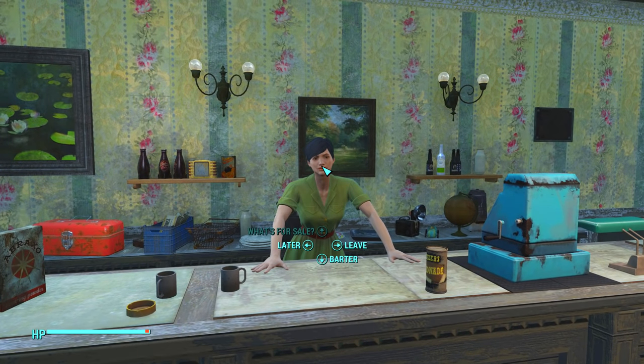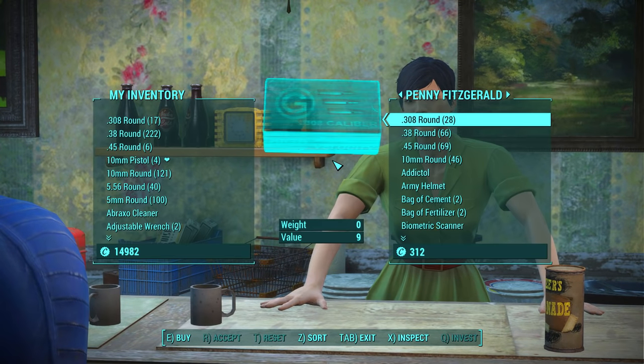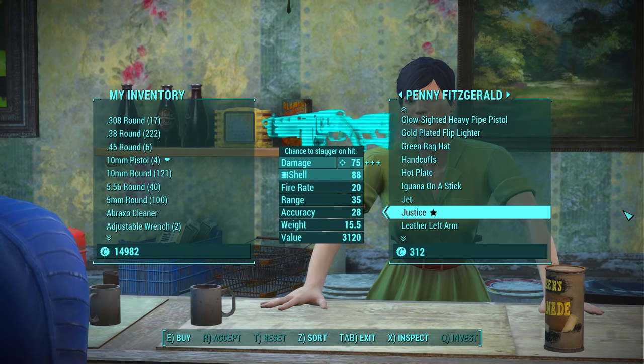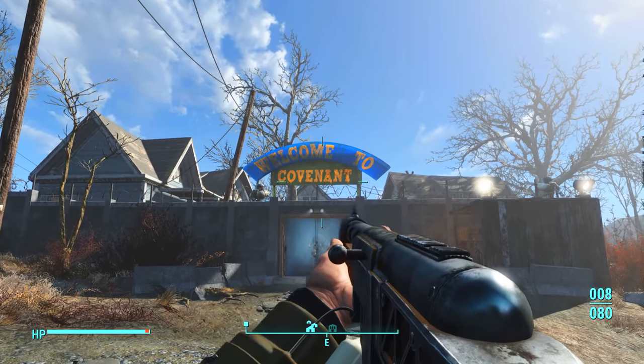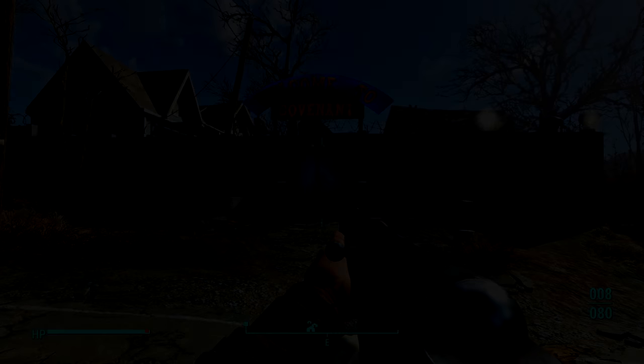Once you're inside this settlement, try and find a lady named Penny Fitzgerald — she's usually inside this shop. Once you've found her, you can purchase Justice from her at a price of roughly 3,000 bottle caps. Many may consider this a very expensive weapon to purchase, but trust me it is a very good weapon and definitely worth buying, because it is a very powerful shotgun.